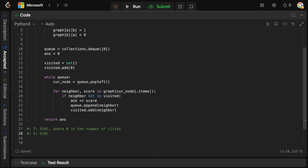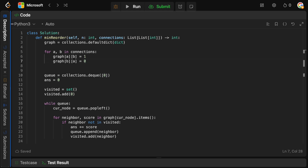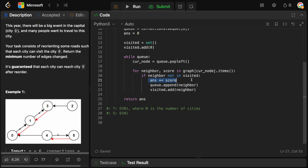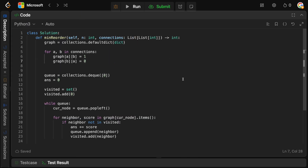This problem has a bit of magic in the graph-building step — I had to look at the solution for this one too. The key insight is that if the original direction was correct, the dictionary value ends up as zero; otherwise it's one. Everything else is a standard BFS traversal. If you enjoyed the video, leave a like and comment, subscribe for more content, and I'll see you in the next one.